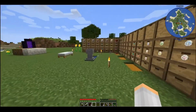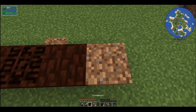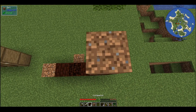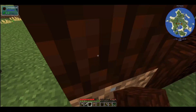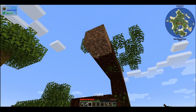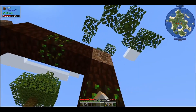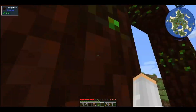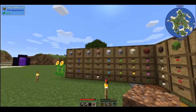Let me grab some dirt. You're going to put a livingwood, then the glimmering, then another one, and then do the same thing over here — regular, glimmering, living, then regular. Like that and like that. Now let's take away these ugly dirt blocks — nobody wants ugly dirt blocks on their Elven Portal. There we go, all right, let's clean up the mess we made.